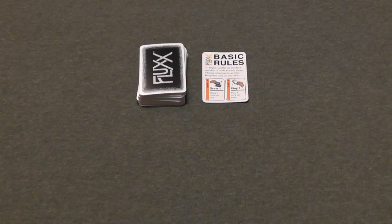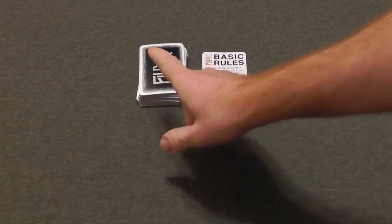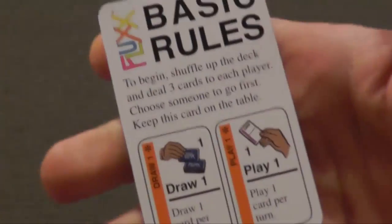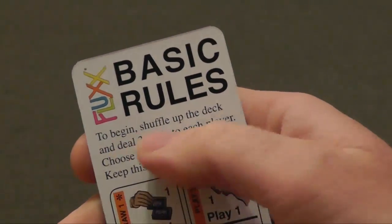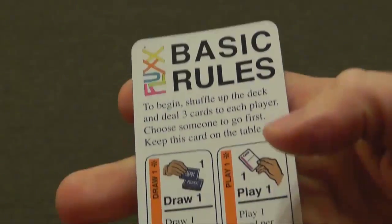This is what Starflux looks like when you first start. It's simply your basic rules, levels of flux, and the draw deck. What you do is you follow the rules on the basic card, which are: to begin, shuffle up the deck and deal three cards to each player, choose someone to go first, keep this card on the table.